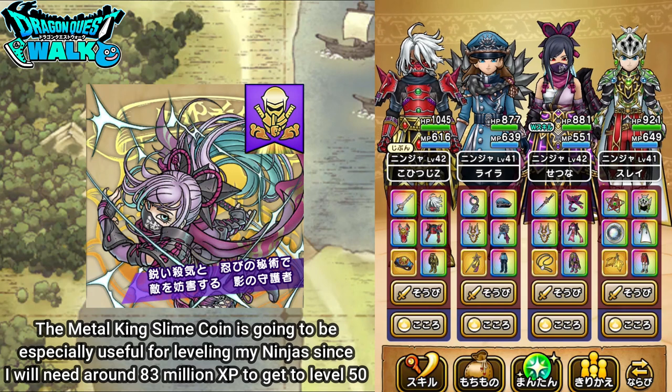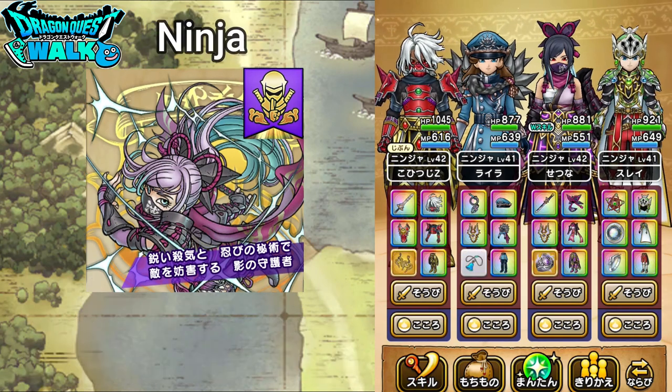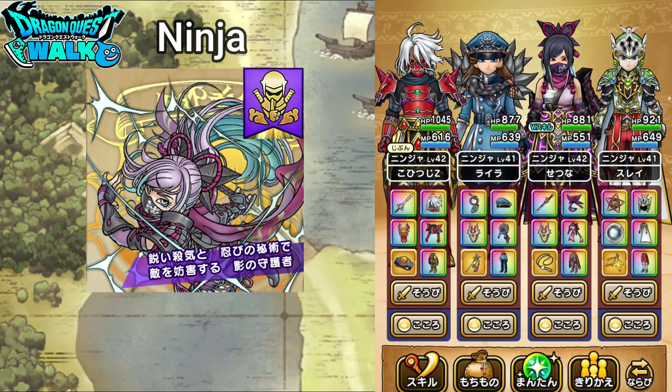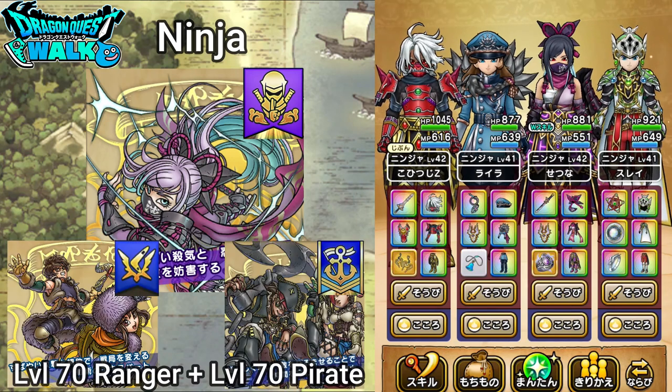So what I want to do is actually go over it real quickly. The Ninja is going to be described as a class with a sharp killer instinct and secret stealth that makes this Guardian of the Shadows disrupt the enemy. With the Ninja, you're actually going to need two particular classes: the Ranger and also Pirate, and both of those need to be level 70.